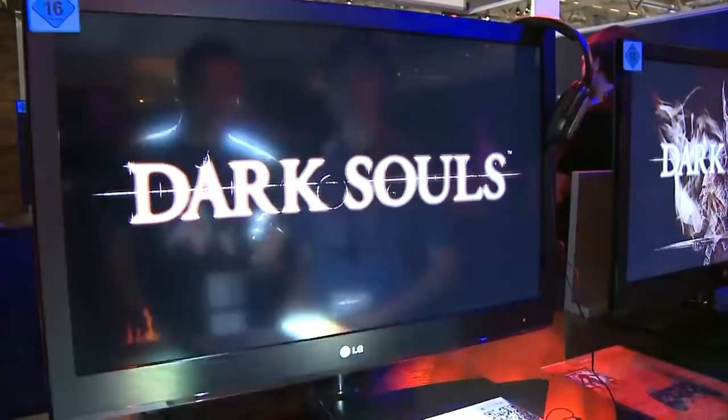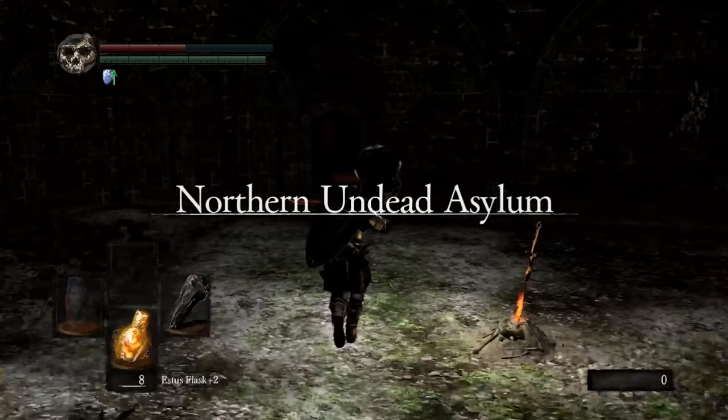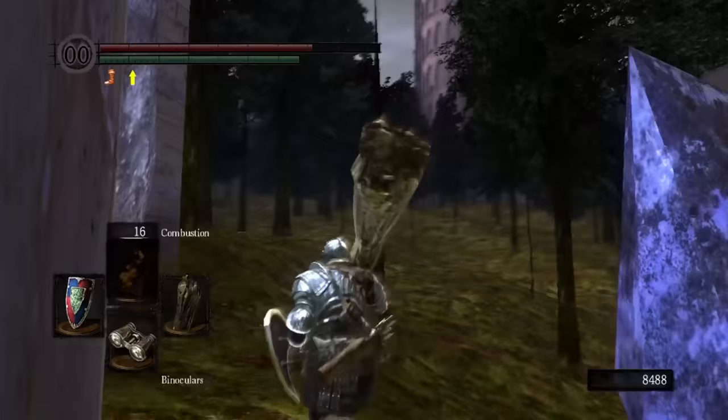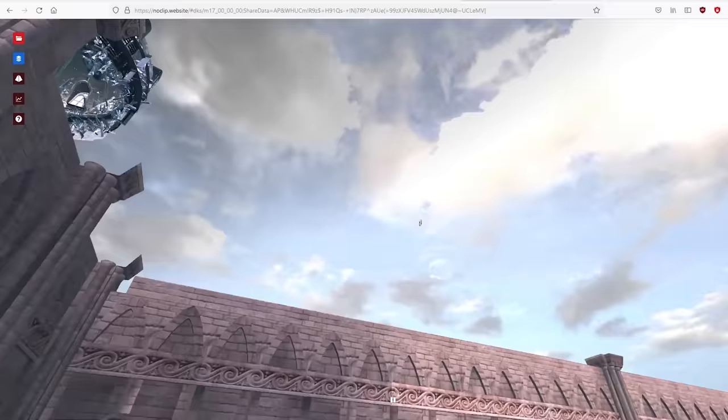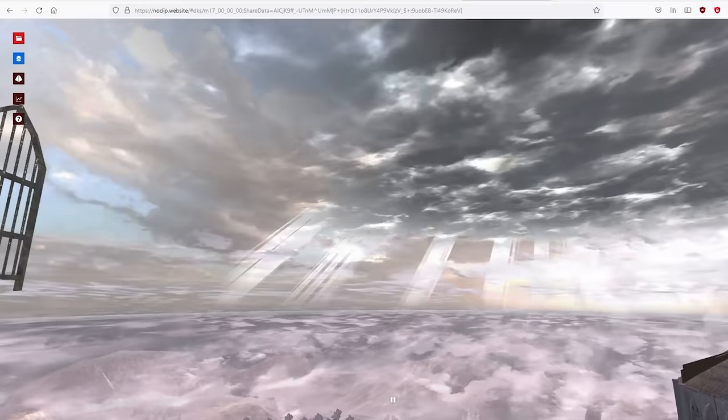There's a lot of stuff that doesn't make sense, and believe it or not, plenty of that comes down to the game's somewhat rushed development. Like, is there actually a good lore reason why this giant lava area is filled with dragon butts? But basically, sometimes corners get cut when you're down to the wire, and that's what the sky door is. In the Duke's Archives, if you head out to the little forest area that leads to the Crystal Cave, you look up to the sky and you just notice something — there's a door just floating out there. Using the Noclip website, an online map repository, we can get a better look at it. It's just a door, or like a gate, just floating up there. Doesn't serve any purpose. You can't get up there. It's just a door that map designers forgot to delete, and it's just hanging around.